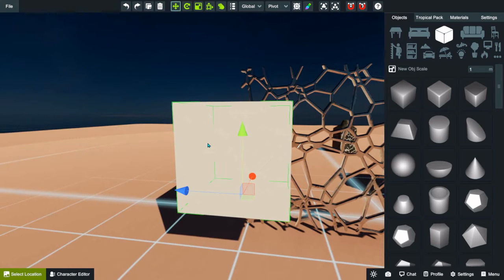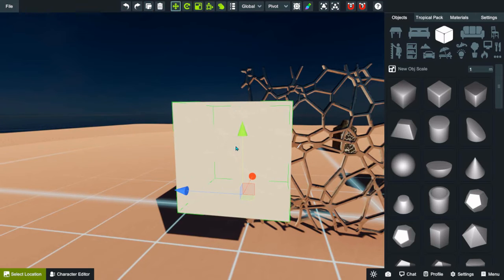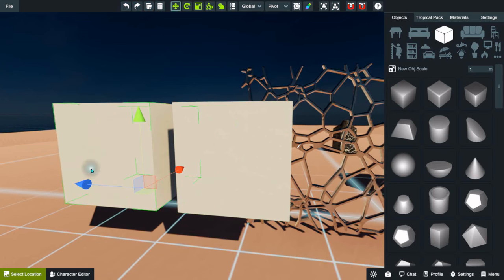Copy: click on the block, item, or group you want to copy. Make sure it's selected — you'll see the gizmo appear. Click the copy button, then click one of the three directional arrows and move your block. Now you've copied it. Note: Ctrl+C does not work in-game on either of my laptops, so there doesn't appear to be a keyboard shortcut for copy.